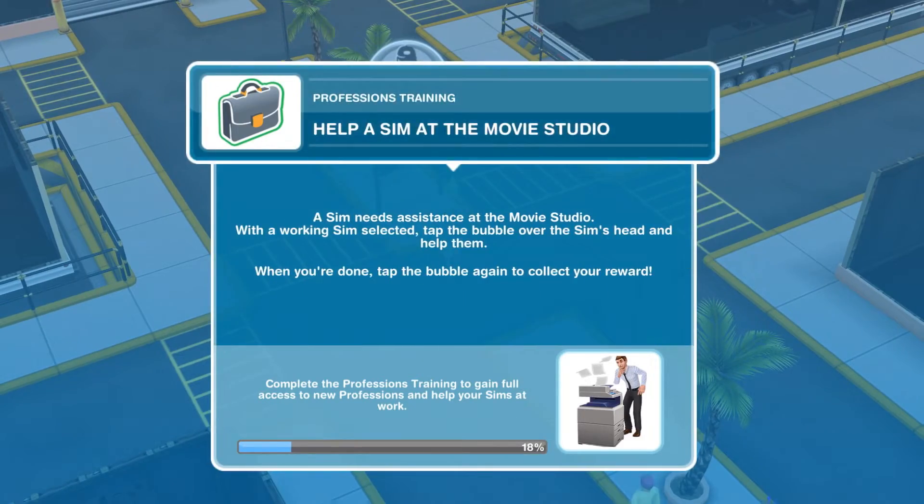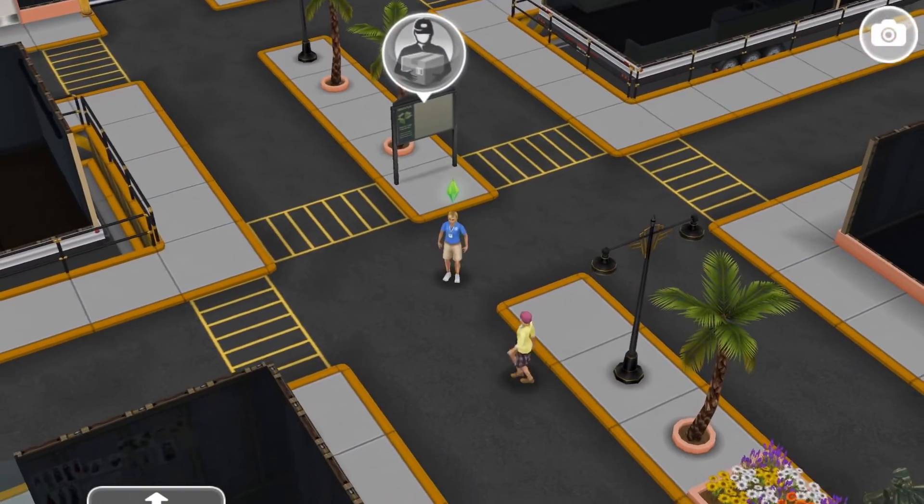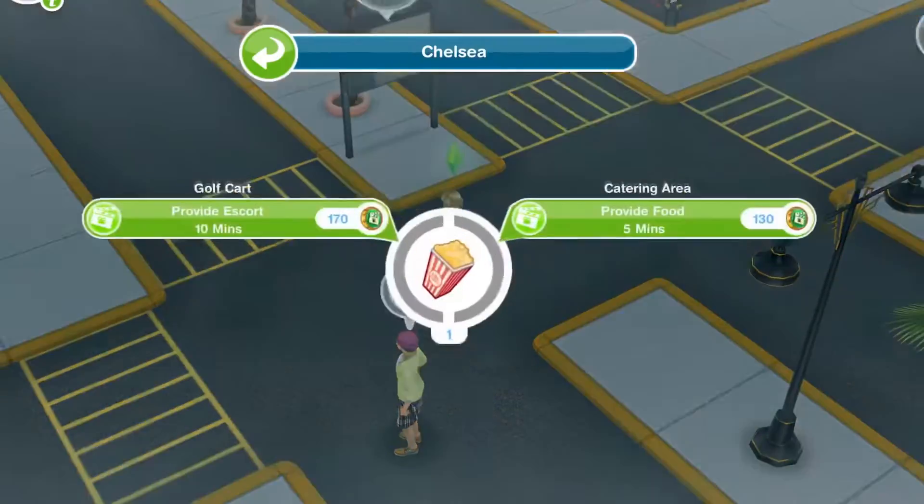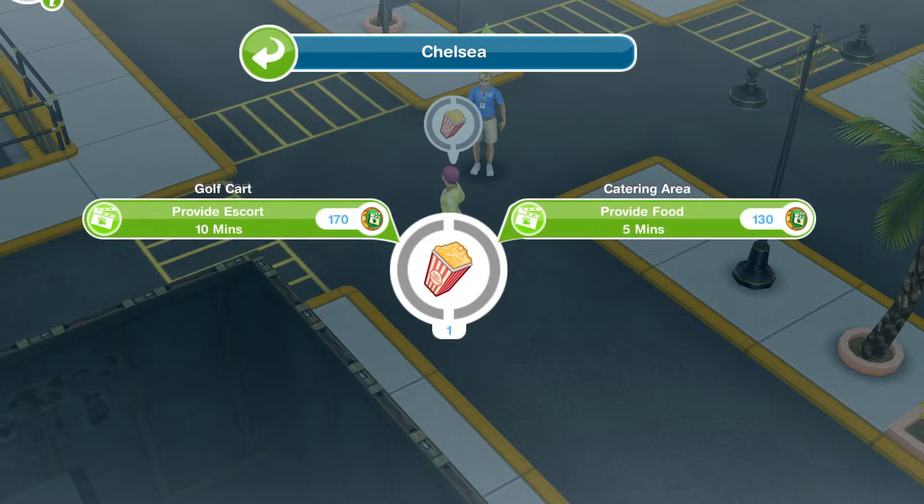What's the first one? Help a sim at the movie studio! Here's a sim - let's see. Provide escort or provide food. Let's provide escort first.